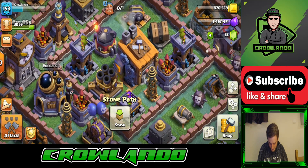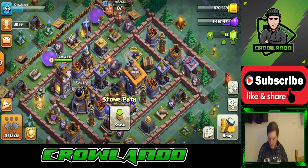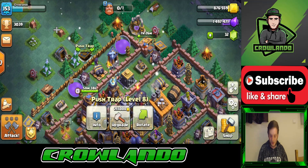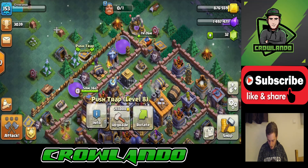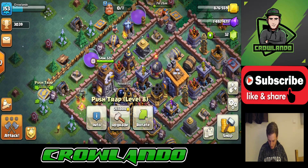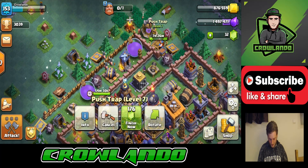As you can see, we have my Builder's Hall 8 base here, level 8. I'm actually level 153 now and upgrading as fast as I can. I've got a push trap to level 8 over here and it can't upgrade to level 9, so that's maxed. I think I've only got two push traps to go.